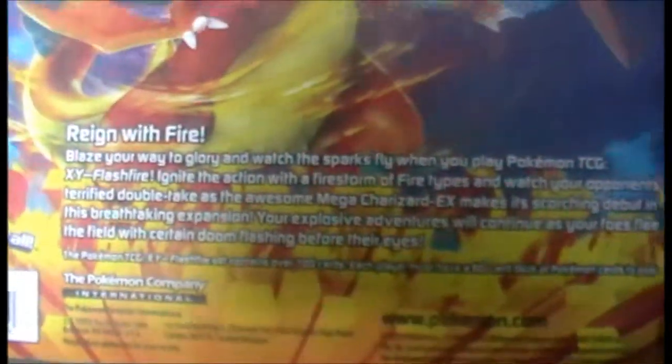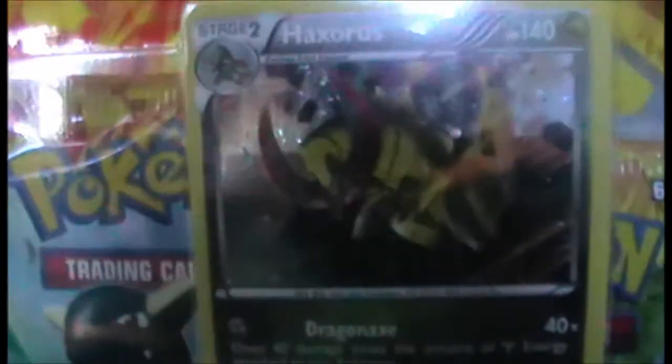I would read you out the blurb, but I've read it already and I'm already too hyped to reproduce what I told Glyn. But as we can see here, we have a Haxorus. It's worth noting that this promo is not actually a promo — it's from the Plasma Blast set, simply an alternative holo design. That's the same with the other one I'll be doing as well.